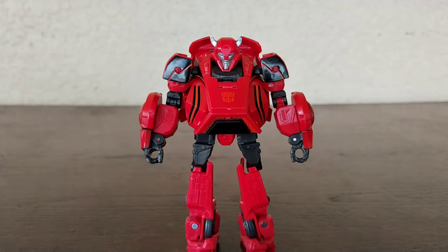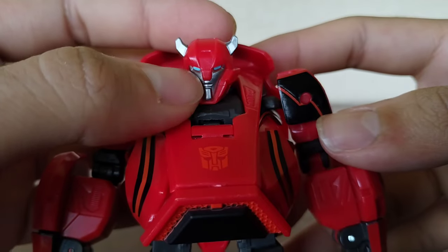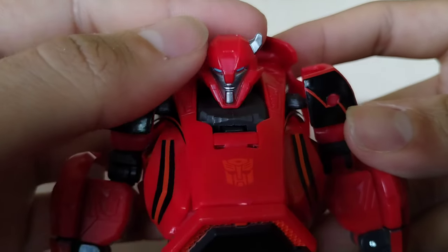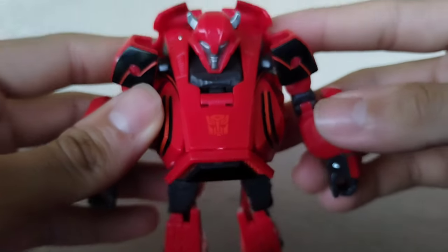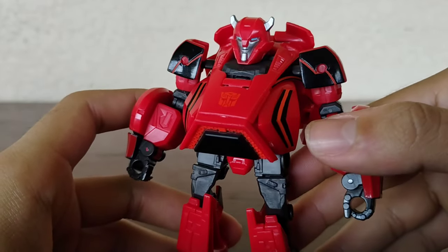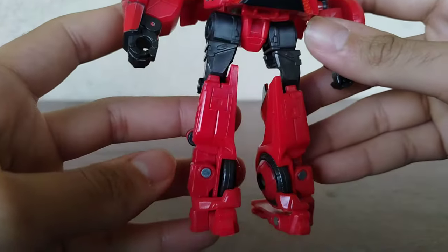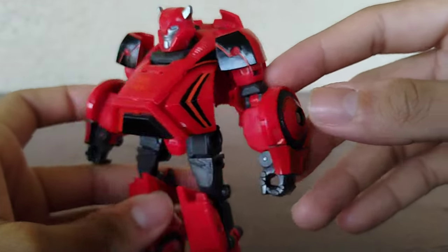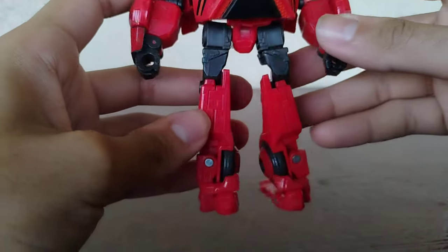Taking a look at Cliffjumper, the head detail looks freaking cool. He's got nice blue eyes, silver going all around the face, and some silver on the horns, which I quite like. The red actually looks really good. Going down the figure, you have that nice Autobot logo that looks really sick. This is a retool of the Bumblebee mold, but it does look really cool — nice black and red stripes, and the color scheme is very Cliffjumper.